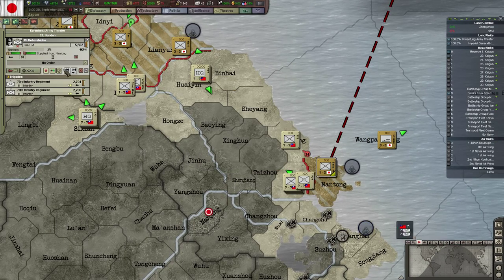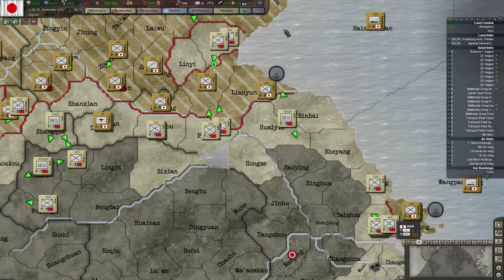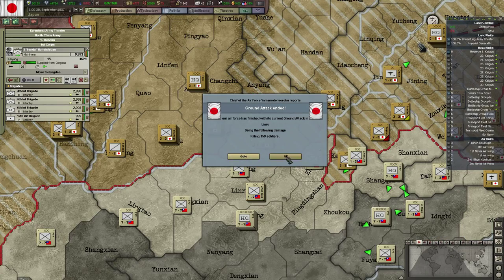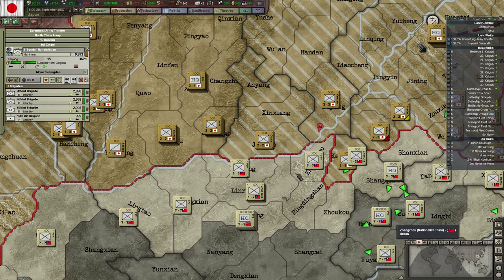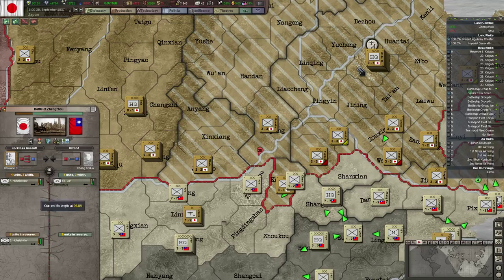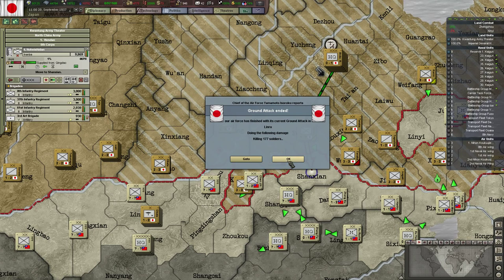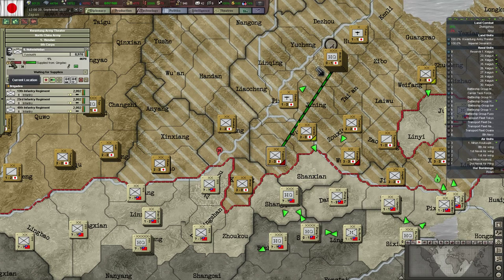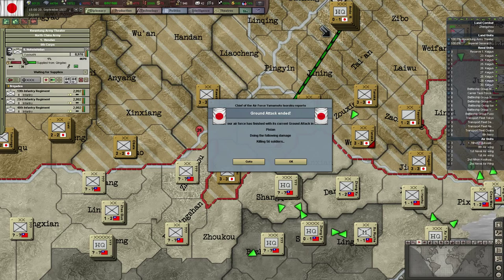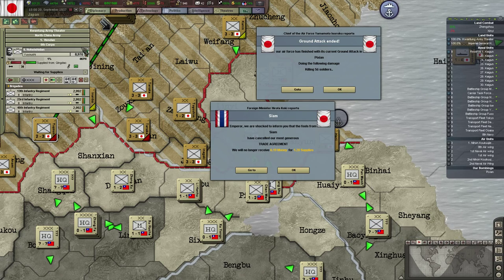Yeah, that fight has been lost — let them recover organization while the other group can stick around to defend it. Only five there. Ground attack in Linru — come on guys, be a little faster please. You could attack there as well. More soldiers die in Linru — that is helping of course, but there are a lot there. You are out of supply, so you cannot move — it's a shame.